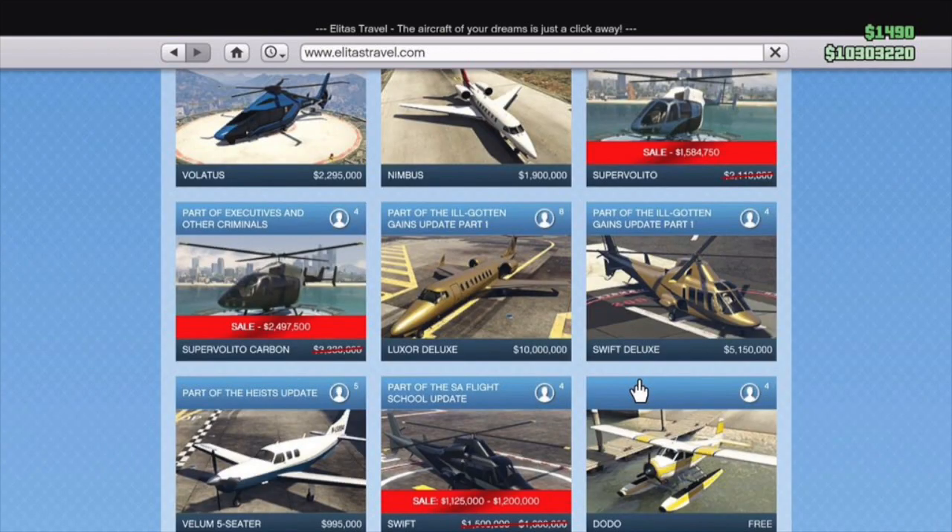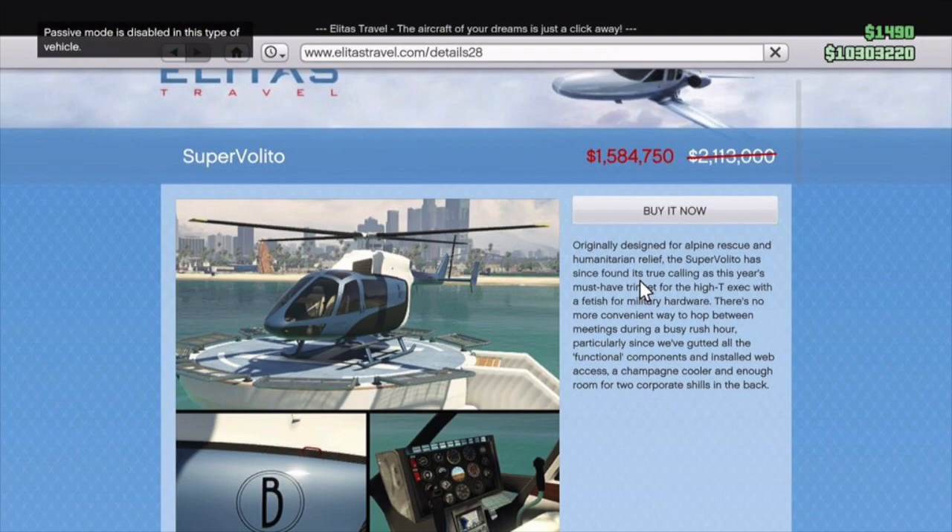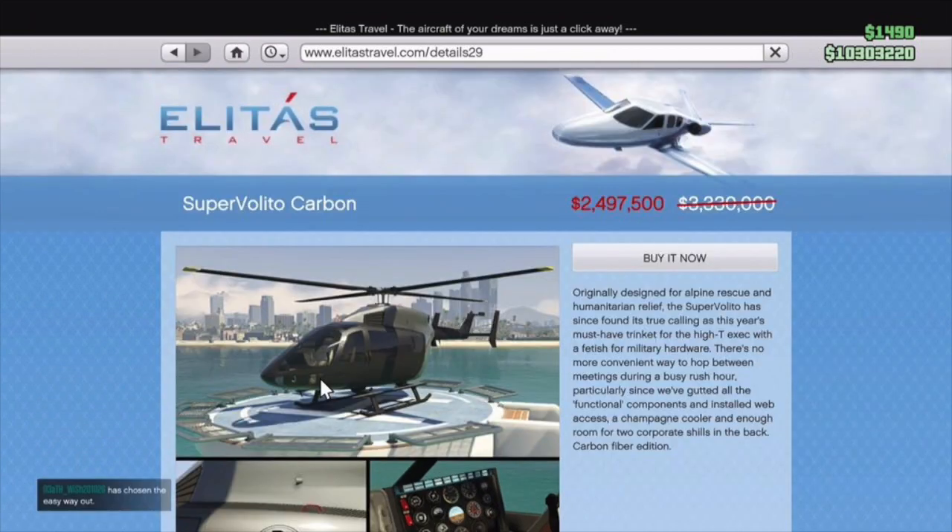Then we've got both versions of the Super Valito. The regular Super Valito, instead of being $2,113,000, is now $1,584,000. It's a pretty nice helicopter, but this comes standard on your yachts — so if you own a yacht, you have a Super Valito that spawns there 100% of the time, 24 hours a day. Don't go buying one if you have a yacht. The Super Valito Carbon version, originally $3.33 million, is now $2,497,000 — basically $2.5 million. If you have the most high-end yacht, this one spawns on there as well.